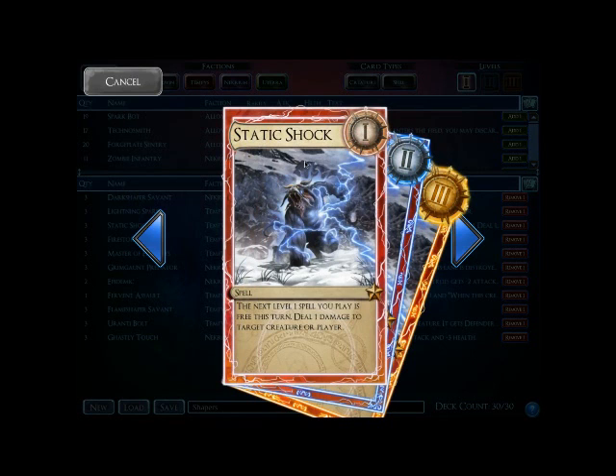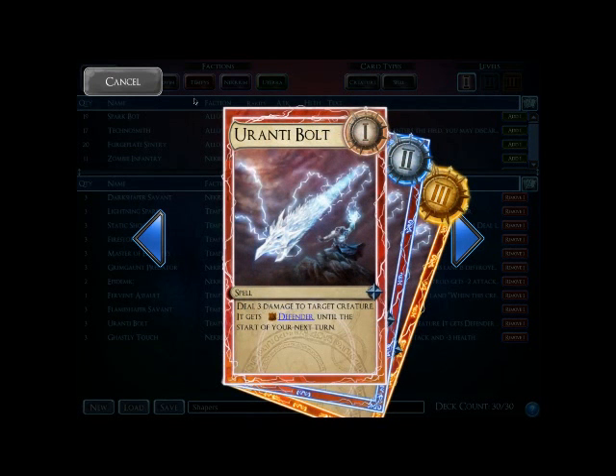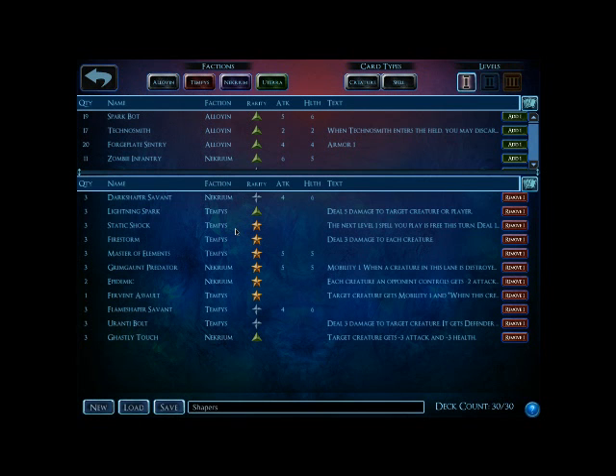For instance, you play the Static Shock. When you play it, you are able to trigger your Shapers, doing 4 to 8 to 11 damage. Then you get another spell for free. You play your Yoronte Bolt, do 3 damage to a target creature, again triggering your Shapers. Essentially, once a Shaper deck gets up and rolling and has 2 to 3 level 2 Shapers out and is able to just play all its level 1 spells, it is going to win. It is very difficult to beat a Shaper deck that gets up and rolling.